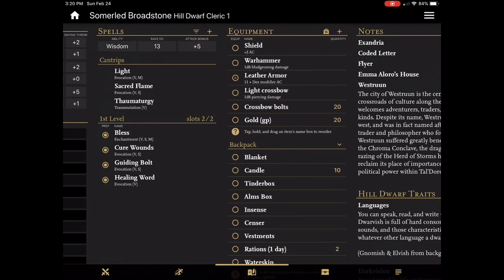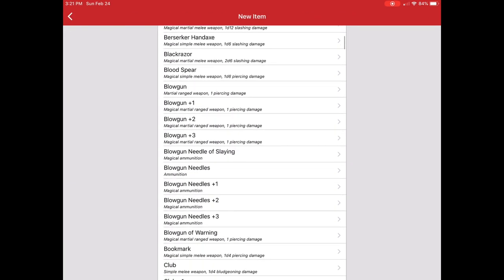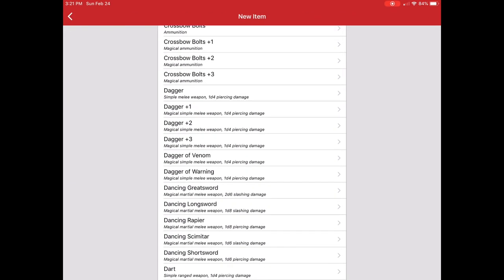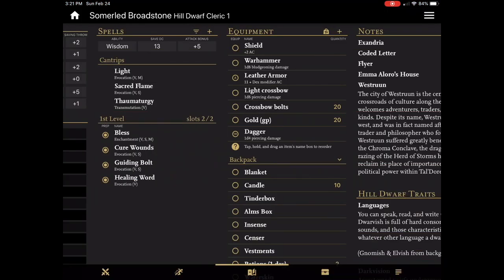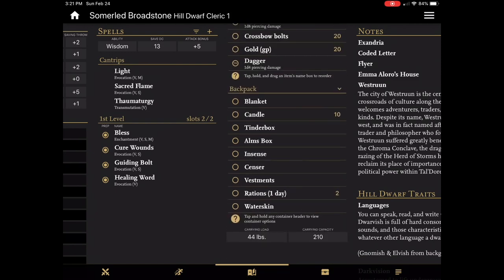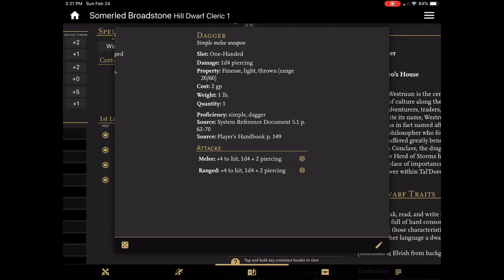You can add new items to your inventory simply by clicking the plus. I can either add a container like a bag of holding or a coin purse as a new container just for organizational reasons. In this case I'll just go and add a dagger. As you can see, it's quite a long list of items. I can customize it if I wanted, but we'll just take the default. Now I have a dagger added to my inventory. If I click on it, you can see the stats for the particular item that I picked up.